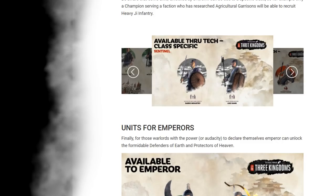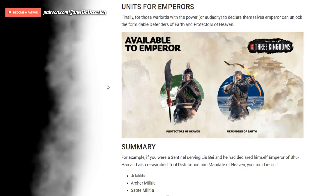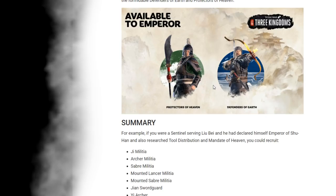What I think makes being emperor a little bit more special: for those warlords with the power — or audacity — to declare themselves emperor, they can unlock the formidable Defenders of Earth and Protectors of Heaven, which are probably two of the coolest names for units ever. They both look very heavily armored and well equipped — but they are the emperor's finest, so you'd assume so.